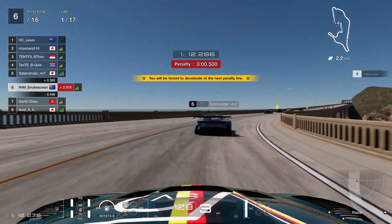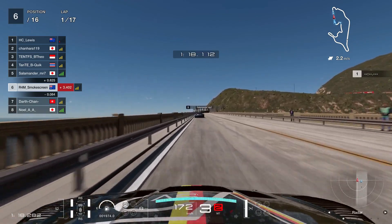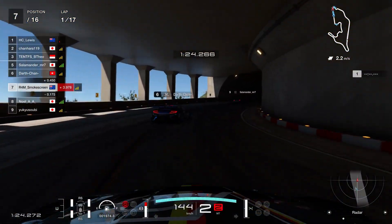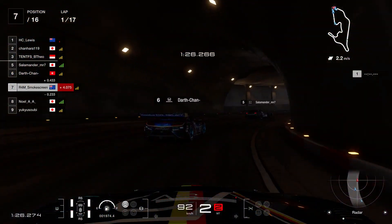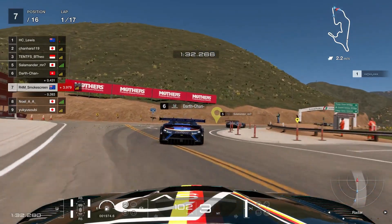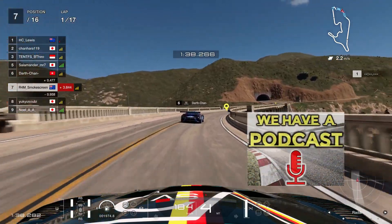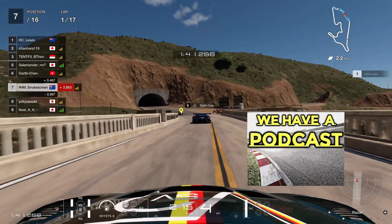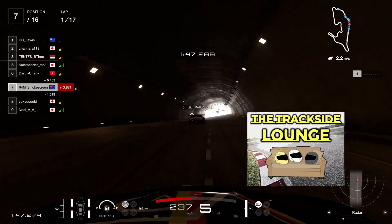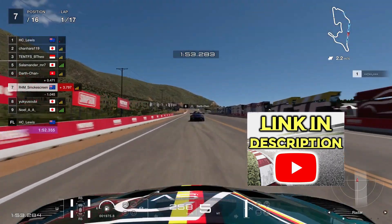So we're going to serve this half-second penalty on the bridge. We're definitely going to lose a position to Darth Chan, and there's another car behind them we may potentially lose as well. I really should have defended this, but the Lamborghini behind makes the most sensible decision I've ever seen someone make coming up to someone serving a penalty — and that is to not try and overtake them. So thank you, Noel AA. You can see they made the right decision, because all they've done is made a complete hash of the final chicane and dropped down into ninth.